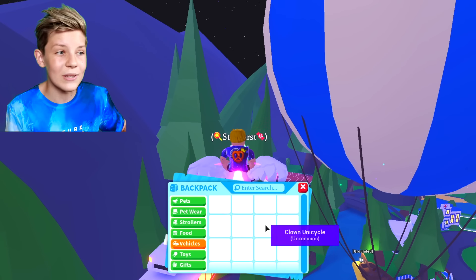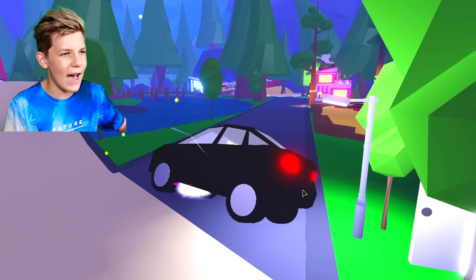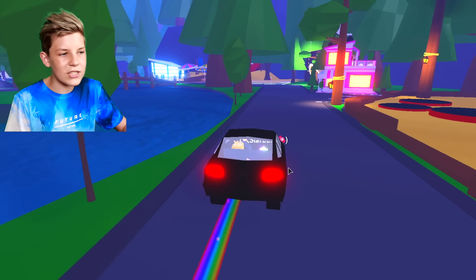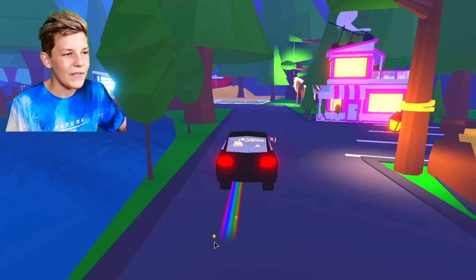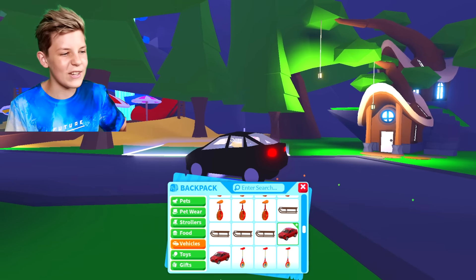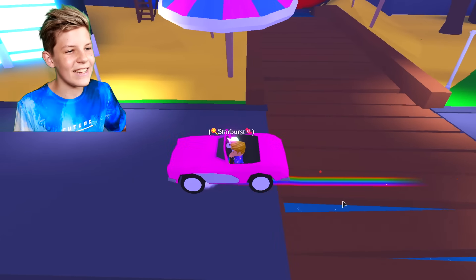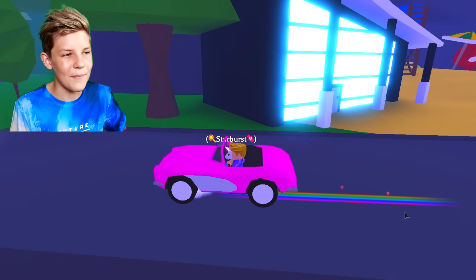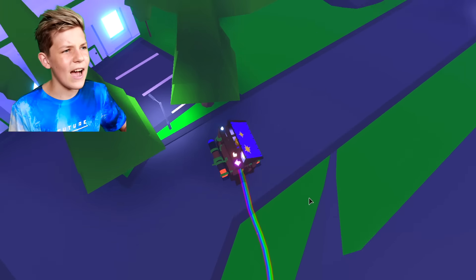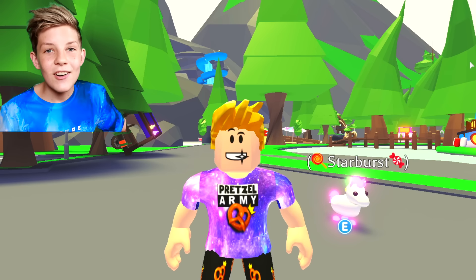There's another awesome thing you can do with the cloud stroller that this girl showed in her TikTok. If we jump back into our car and drive around with the cloud stroller, there's a rainbow streak coming from our car — it looks really cool. Let's pull out the pink muscle car — there's a rainbow streak coming from it, and the faster the vehicle the longer the streak is.